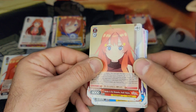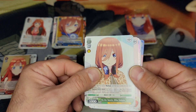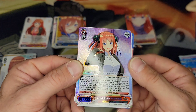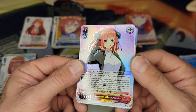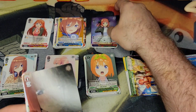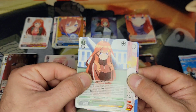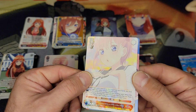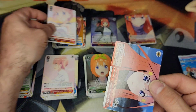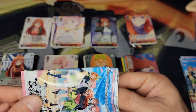Pack: Ichika, Miku, Miku again, Ichika, and an SR of Nino — I was hoping for a sign but it wasn't. Another Nino, Ichika, and a rare Ichika — I like that one a lot, that's a cool looking card. Our climax again — not too many climaxes, but I've had a bunch of doubles already.